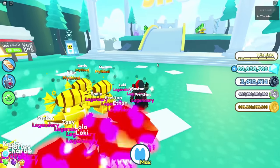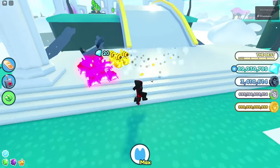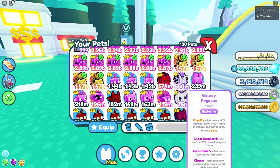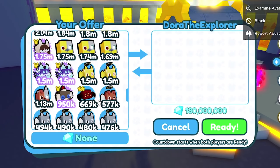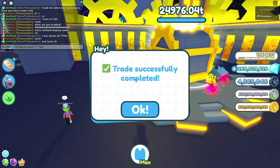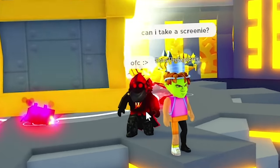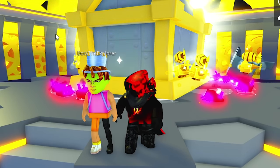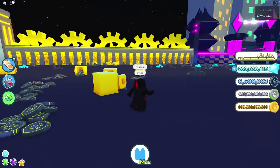Now we just need to wait for them to join and we'll get our 175 million gems, which will help me buy golden blimps and eventually make a dark matter blimp — that's what I'm working toward. The trader turned out to be 'Dora the Explorer' from the discord. They gave me a little more than agreed, so I hooked them up in return. We ended up at 269 million diamonds. They apparently knew my videos — super trusting trader, thank you!